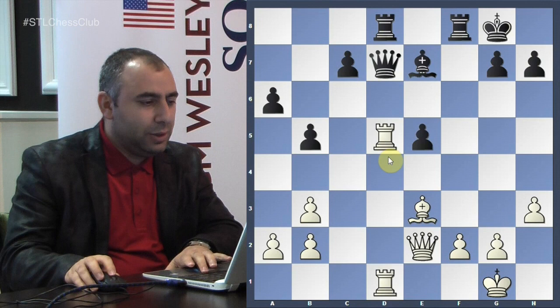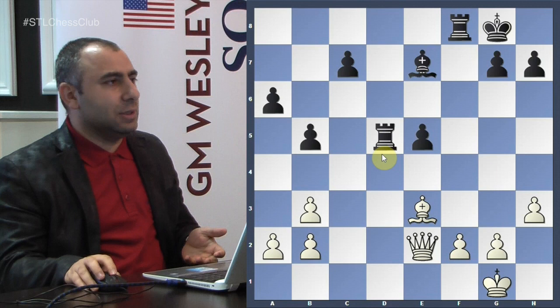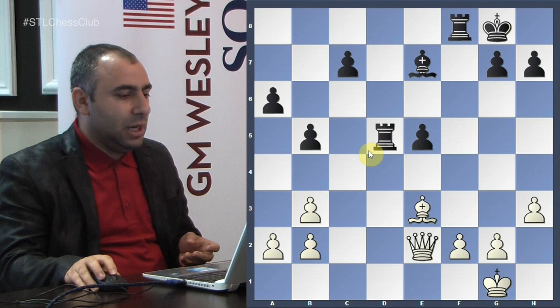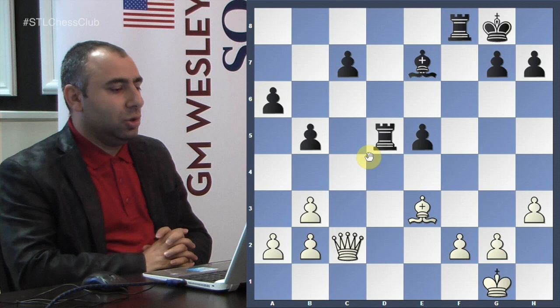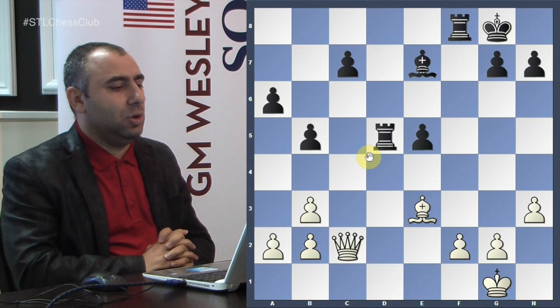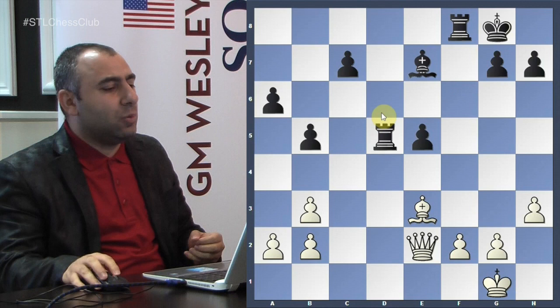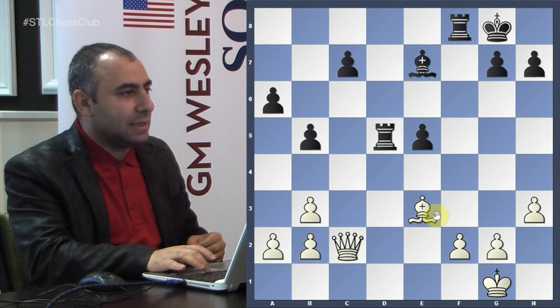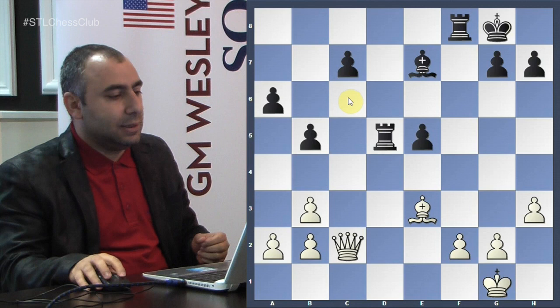Giri thought he'd be slightly worse but could probably hold, planning to swap the bishops at some point. But now comes an excellent move by Caruana: Queen c2, attacking the weak pawn on c7 but most importantly stopping Bishop c5. The conception is: Black wants to exchange the bishops — after doing so with two rooks he can hold the position. Now the threat is Queen c6, attacking the a6 pawn and the rook.